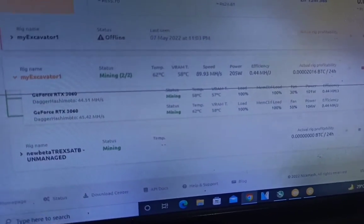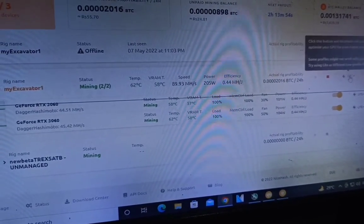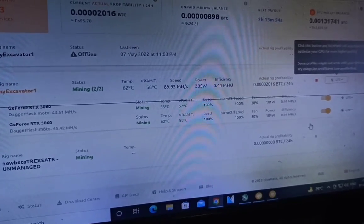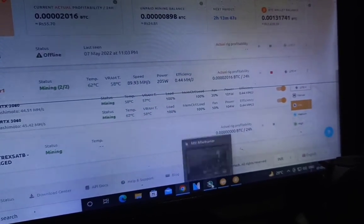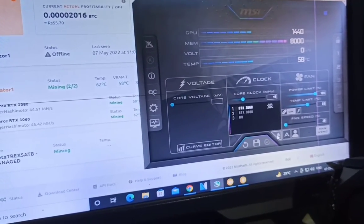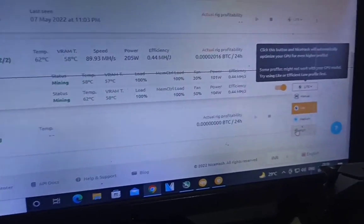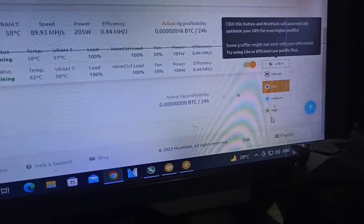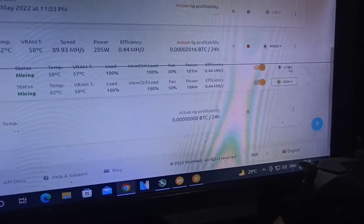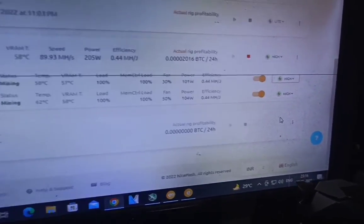Total power is 205 watts and total hashrate is around 89 megahash. It's running on light mode right now. You don't need any OC Tune because you can change the mode from here — no manual overclock settings needed.